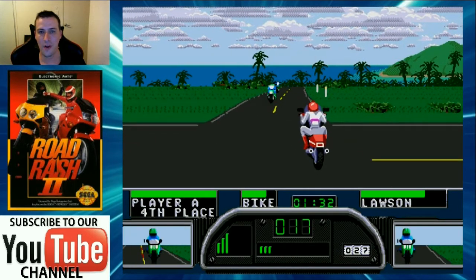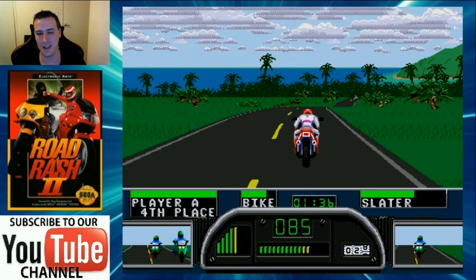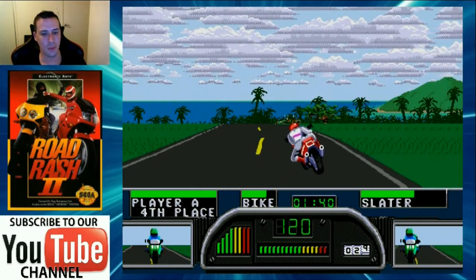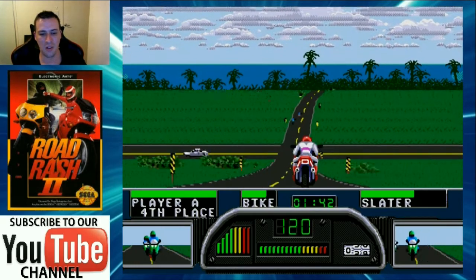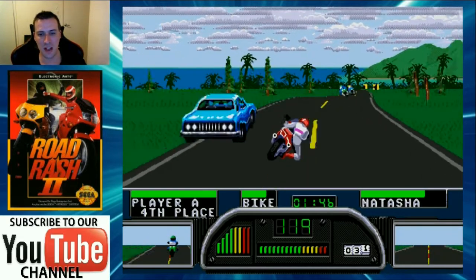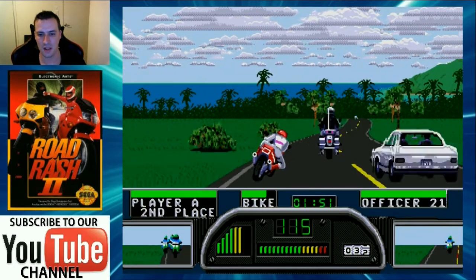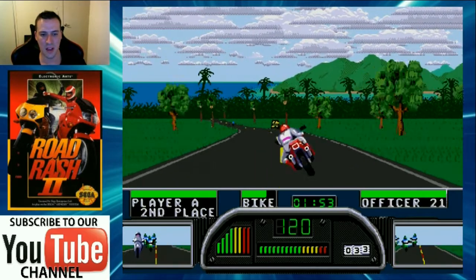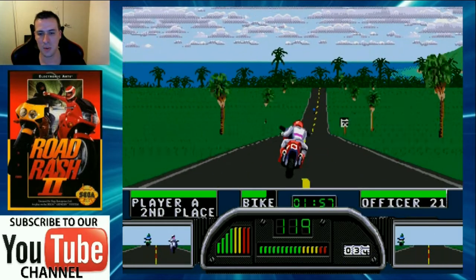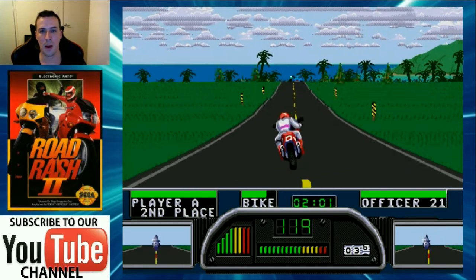It only makes sense there'd be cops on the road. As you can see I've just crashed here again - very unrealistic in that department. You can also see in the display below there's a health meter for your bike. If it goes down to zero and you pick up your bike, it explodes and you're gonna have to pay a nasty repair bill. So there's all sorts of hazards you need to maintain and look out for, and we just went past the cop.